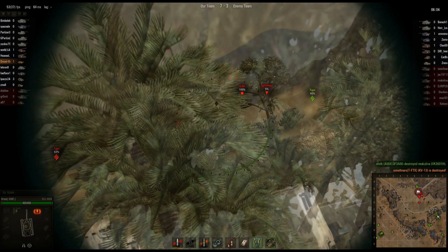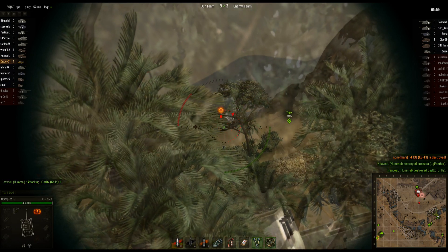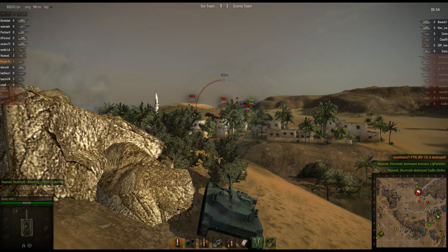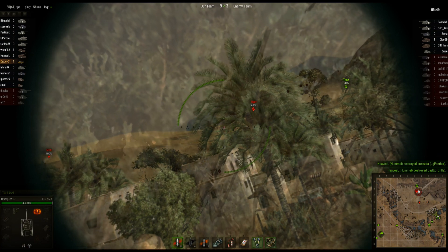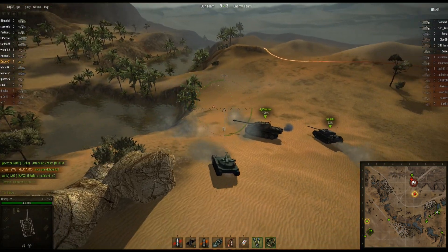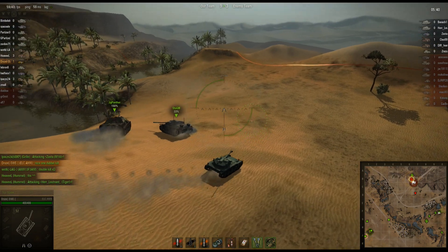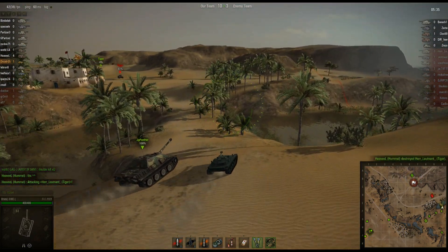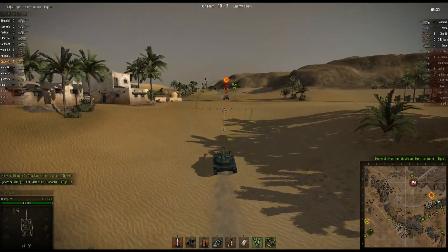Looks like he's going to kill that KV-13 — he nails them right in the grill. The Hummel takes out both of those guys with splash damage, pretty nice shot. Now he's got allies pretty much right where he's at, so he says 'I'm going to move up,' because as a scout, if I'm sitting with everybody else, I'm not really doing much scouting.